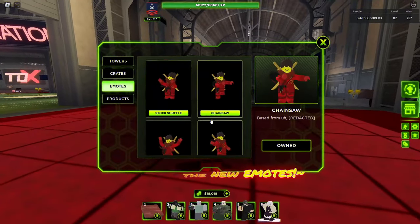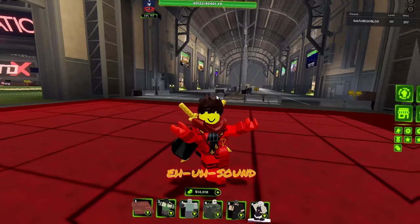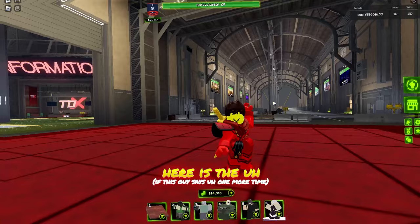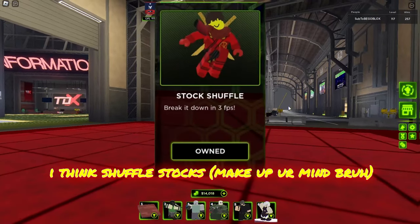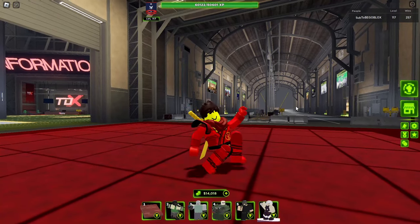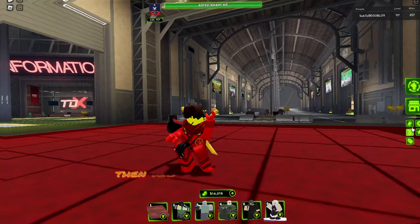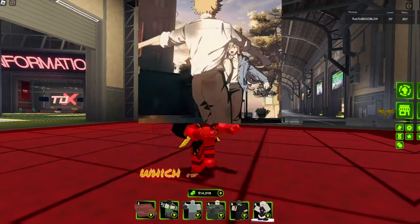Here are the new emotes — they're mostly a thousand but the Monster Mash is two thousand because it has a custom sound. Here is the shuffle stocks emote — it's like you're bouncing around, and in lower frames it looks pretty cool.